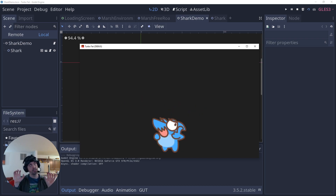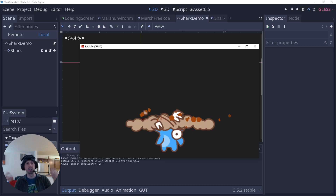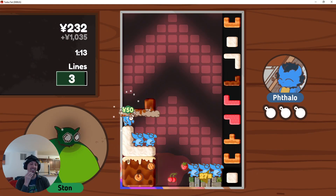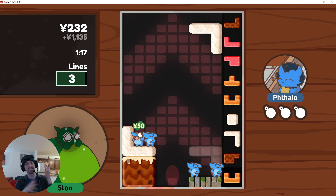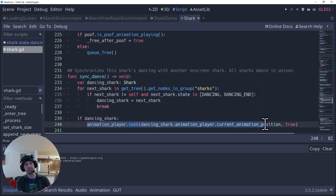The eating animation is more complicated than you might expect. There's a little dust cloud that appears, and it widens if the piece is turned sideways, so there was some logic for creating all the dust sprites and syncing them up. The shark dances are also synchronized — if you have five sharks on a level, they all do the same dance steps at the same time. The way that works is a shark starting to dance will look through the scene tree to see if another shark is already dancing, and if so it skips to that point in the animation.